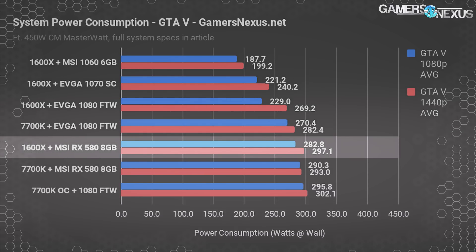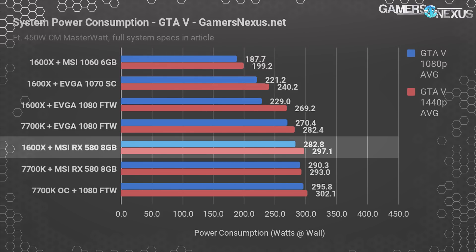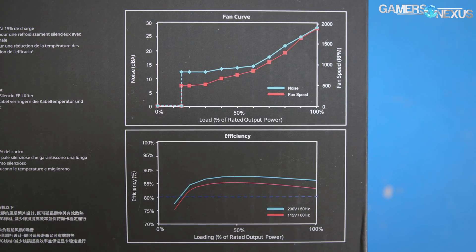Switching to an RX 580 moves us up to between 280 and 300 watts for both configurations, around where the 4.9GHz overclocked 7700K and 1080 land. At 300 watts draw, we're using 67% of the power supply's available continuous supply. At 230 volts we're still plenty efficient, just above 85%, with 115V efficiency dropping to around 85% or just below. At this point, efficiency is less of a concern than noise — most power supplies will begin ramping the fan curve at this mark, so noise levels rise, though that increase may not be noticeable over the rest of the system's noise under similar load. The efficiency and noise curve charts referenced here are from Cooler Master's marketing materials.